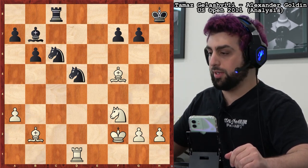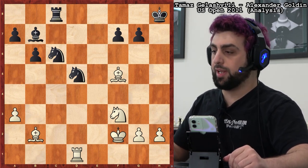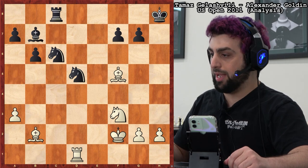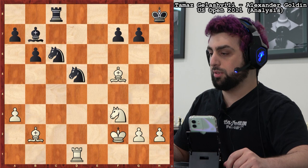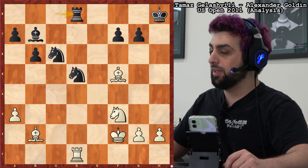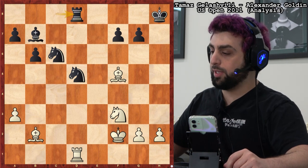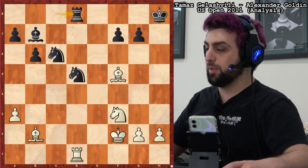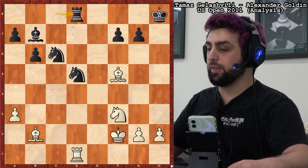It's Black to play right now because his rook and knight are both attacked. This position didn't actually happen in the game — it's just analysis from Galashvili against Golden that could have theoretically happened. Black would play rook d8 because his rook and knight are both hanging. But I was hoping one of the Zoom participants could find some tactical opportunities for white. So white to play — shout out some candidate moves. Try to find some forcing candidate moves for white.